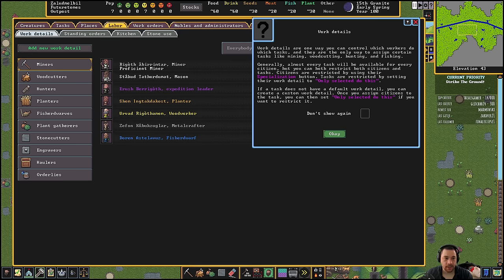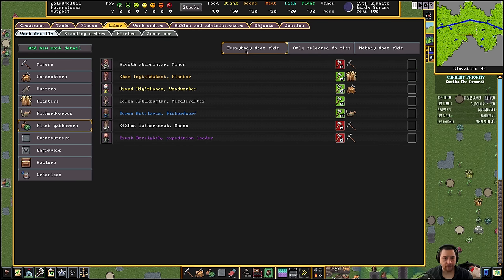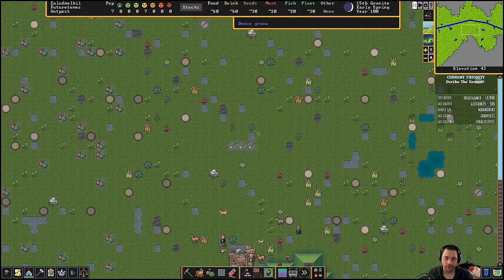If you take a look at the labor here, everyone can gather plants except for the people that are locked out of it. So what's likely to happen is my metal crafter and planter will start gathering plants, the woodworker will cut trees, the fisher dwarf will probably fish, and then the miner, mason, and expedition leader will start digging.